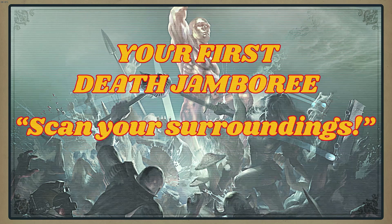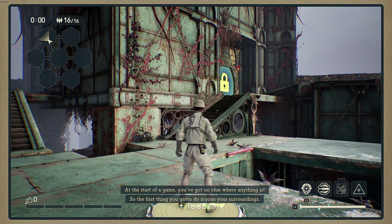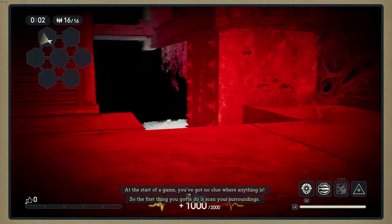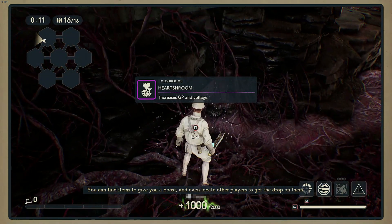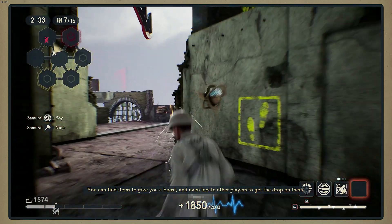First tip: scan your surroundings. At the start of a game, you've got no clue where anything is. So the first thing you gotta do is scan your surroundings. You can find items to give you a boost, and even locate other players to get the drop on them.